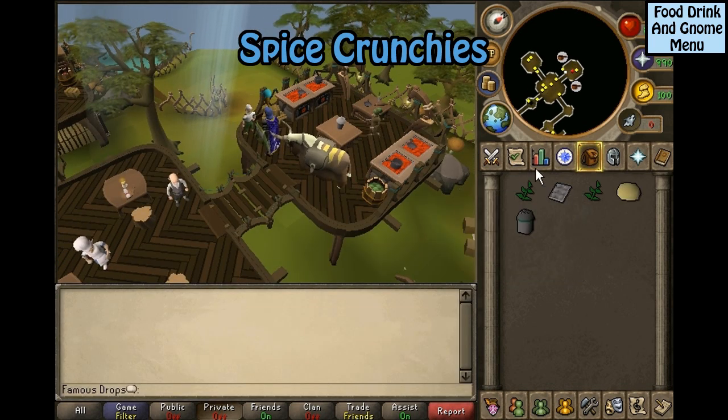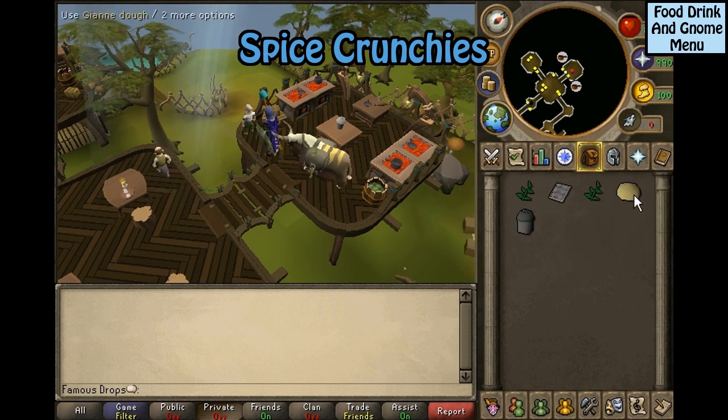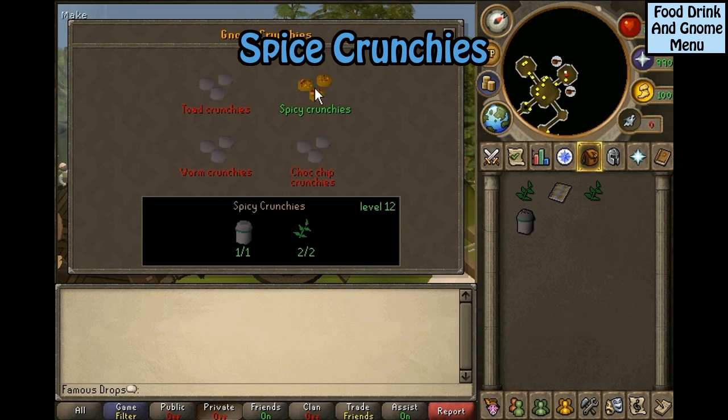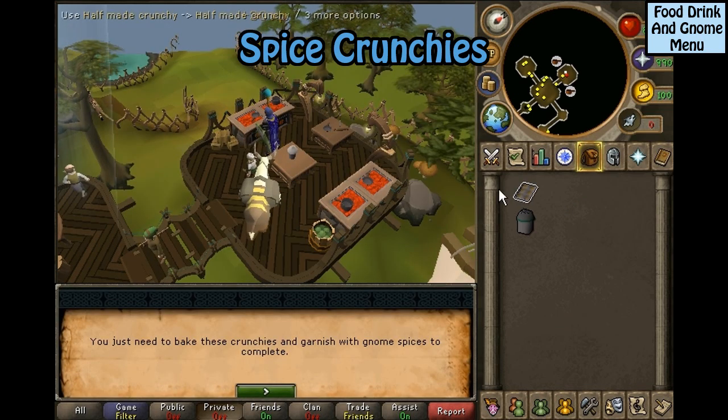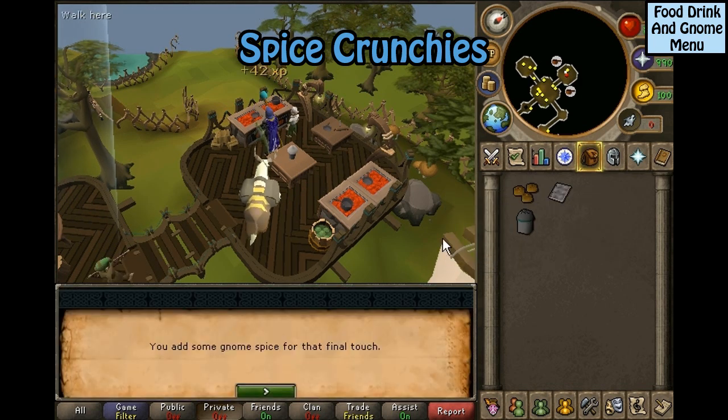Spicy crunchies: you will need two equa leaves, a crunchy tray, Jean dough, and gnome spice. Use the Jean dough on the crunchy tray. Use the raw crunchies on the gnome cooker. Click on the half-baked crunchies and select spicy crunchy. Then use on the gnome cooker and use the unfinished crunchies with the spice.